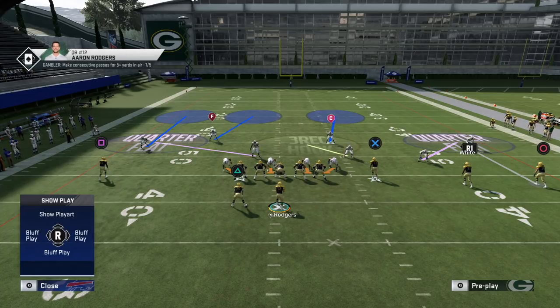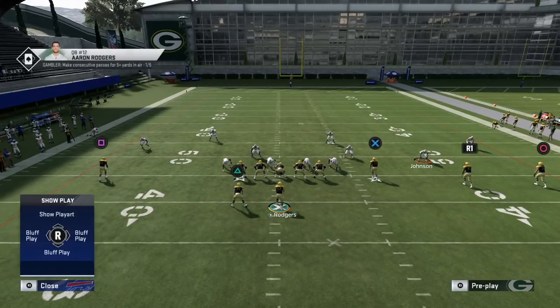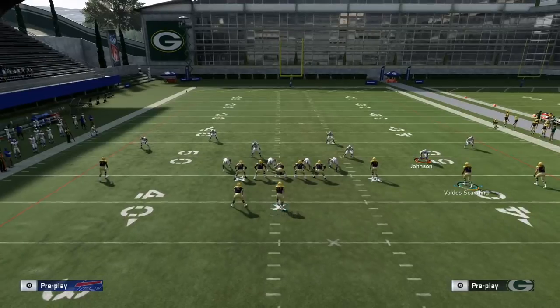The cornerback on the right is essentially in man coverage with no matching rules — he covers number one no matter what. Then the nickel corner and the strong safety work in tandem, playing a two-read technique over the number two and number three wide receivers on the strong side.